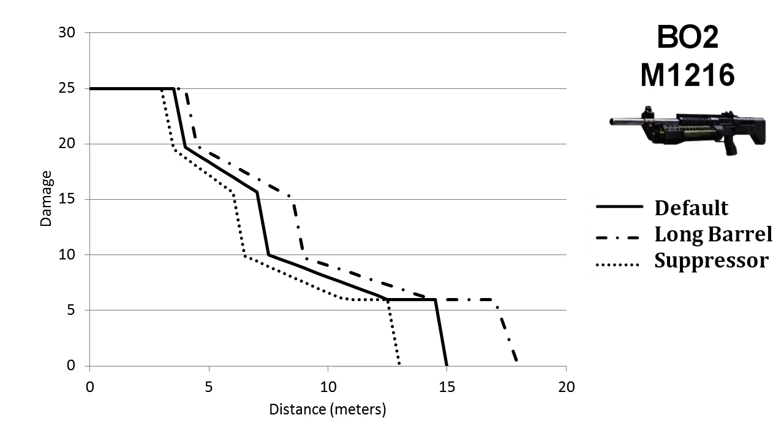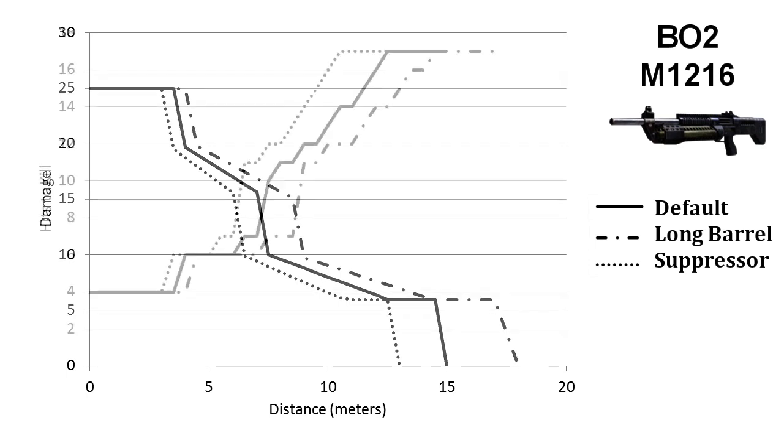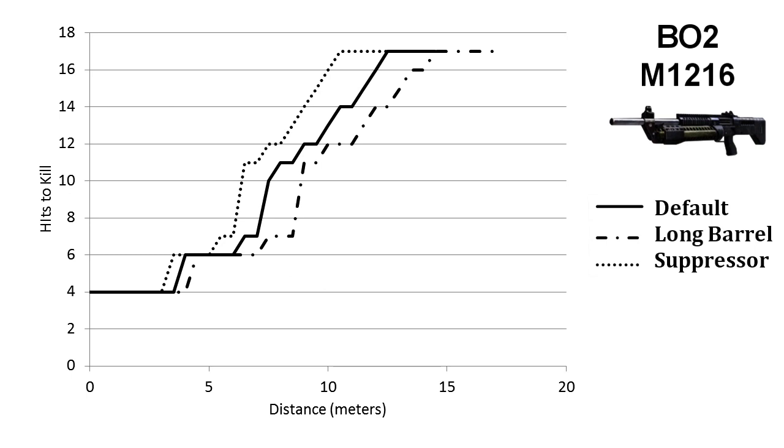The first update is to the damage profiles. I've gone over to Symthic's weapon stats — they're much more accurate than what I had been doing just kind of eyeballing off another chart. We see that the M1216 is a 25 to 6 damage weapon, but we don't want to talk about damage so much as hits to kill: just anywhere from 4 to 17. The gun only shoots 8 pellets, so it's fairly obvious you're not going to get a one-hit kill past about seven and a half to eight meters, because it takes more pellets to kill than are in a single shot.